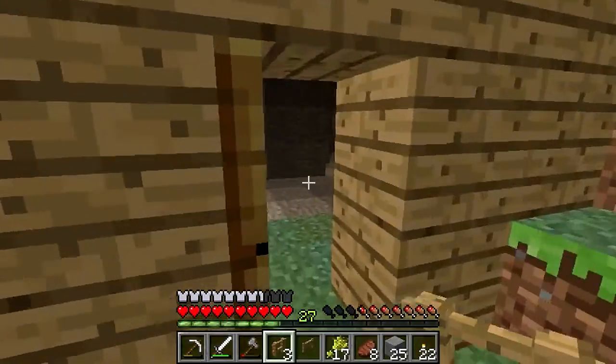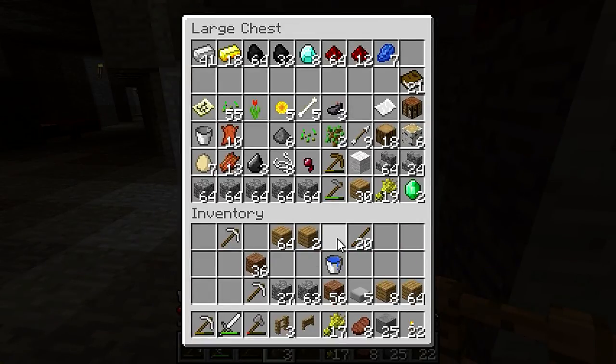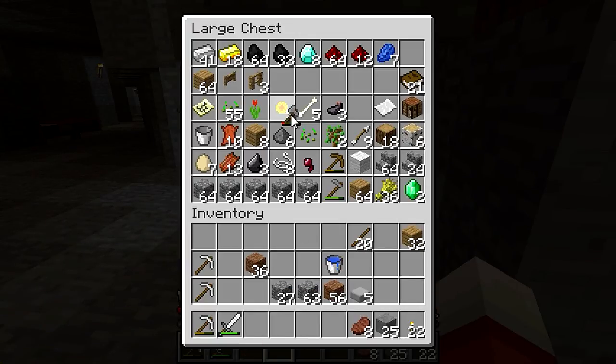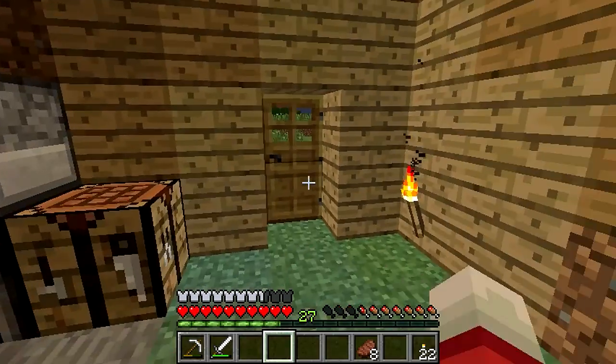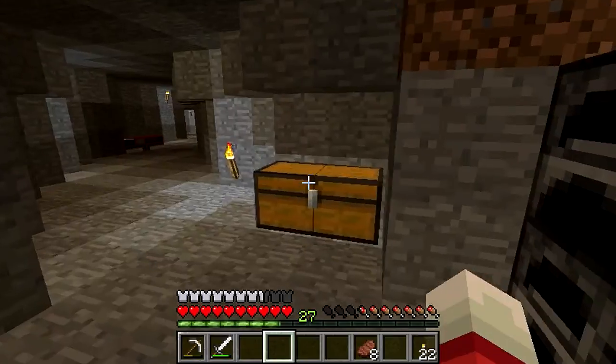For now I have more important things to do — going exploring some more. Let's put the seeds away, put the extra wheat away. I can put away a lot of this stuff — a lot of this wood because I don't really need this much. I'll take this 32 stack though. Let's put away these fences, the stone axe, these slabs, and the stone. Everything else should be good to go.